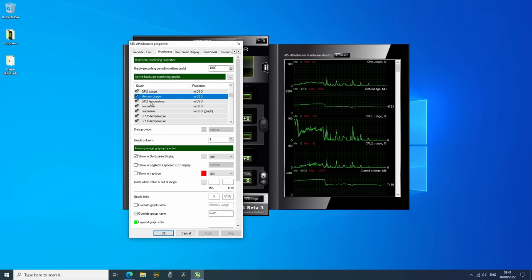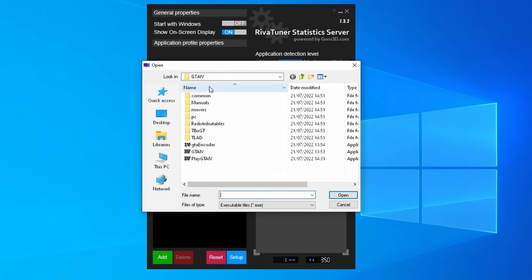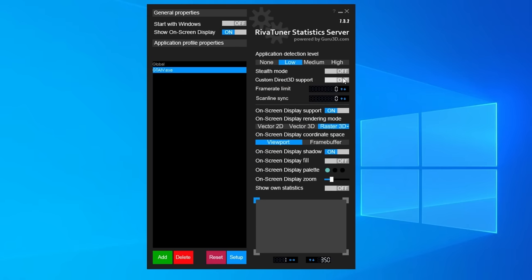This works in conjunction with RivaTuner, which opens automatically when MSI Afterburner is opened. It's here we can set the font size, colour and position of the aforementioned on-screen analytics. It's also here that you'll find the frame rate limit option, which can be set to a number of your choosing and applied on a global scale or game by game basis. We can add individual executable game shortcuts and essentially limit each game to a different frame rate if we wish.